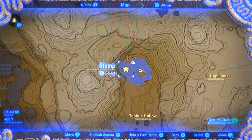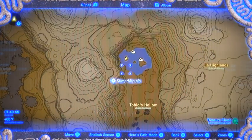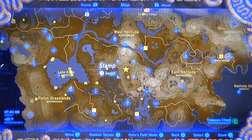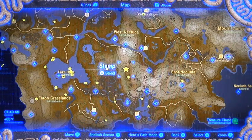That is actually underground. You have to pull it up with your magnesis. It's in between two trees. It's kind of hard to see on the map, but this is located in Tibio's Hollow, which is just south of the Dueling Peaks — just to give you some map referencing there.